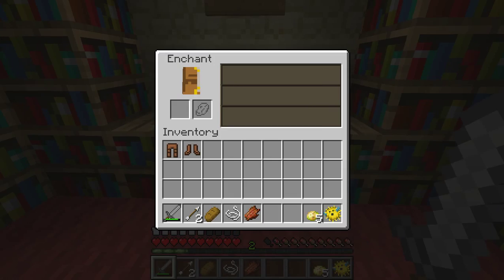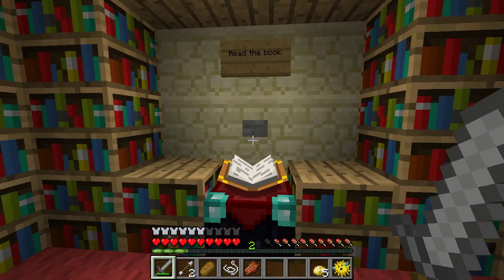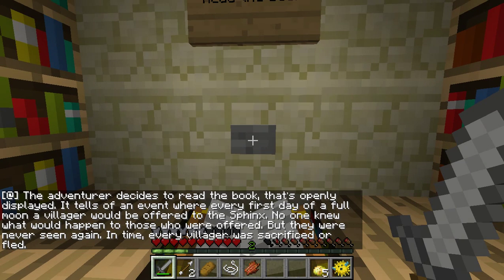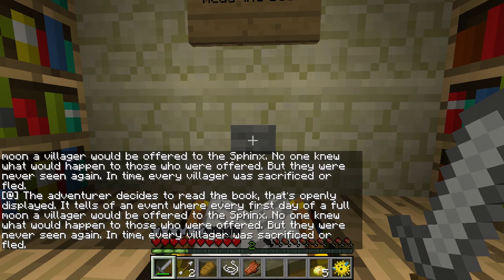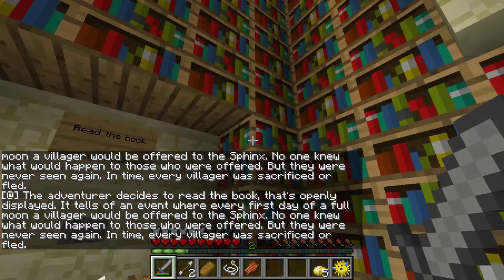Daddy, there's lava above your head. Yep. I'm okay. Read the book. Press the button. The adventurer decides to read the book that's openly displayed. It tells him of an event where every first day of a full moon, a villager would be offered to the Sphinx. No one knew what would happen to those who were offered, but they were never seen again. In time, every villager was sacrificed or fled. Scary.